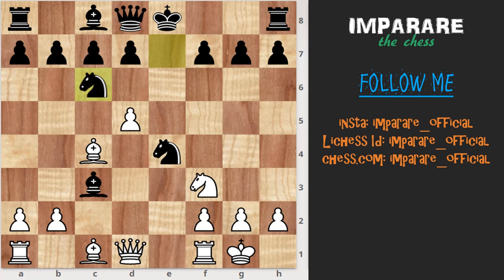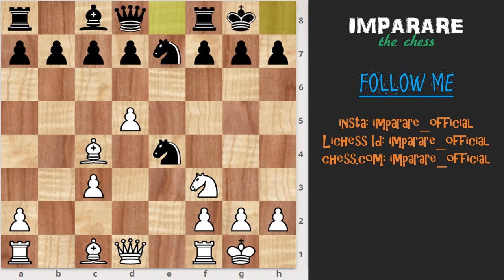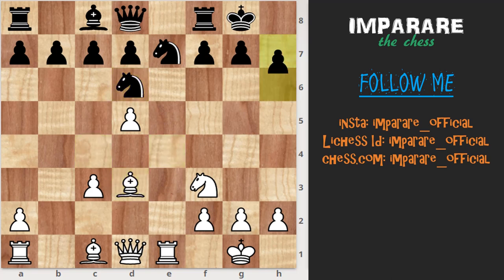Here we continue with knight e7, d-capture c3, castle, rook e1, knight d6, bishop d3, h6, knight c4. In this position white has slightly better chances.